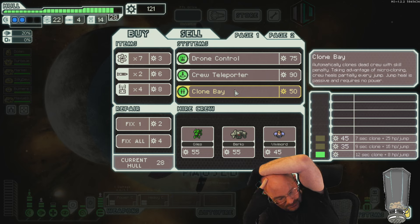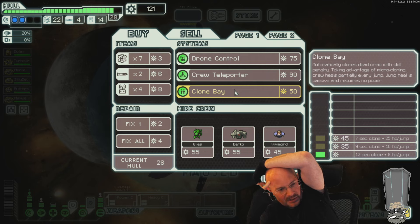All Engi ships have Engi medbots. All rock ships have rock plating. All slug ships have slug repair gel. I believe that is true.